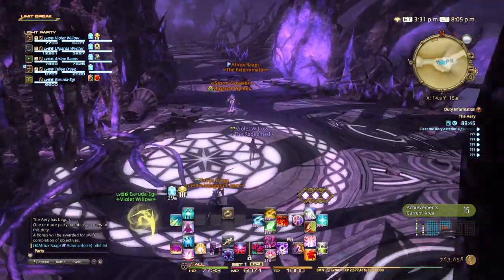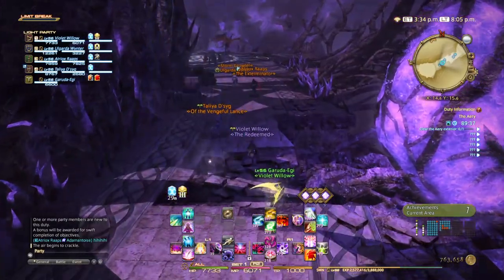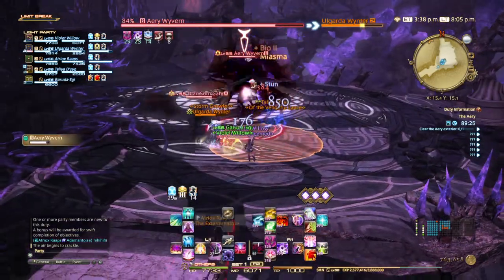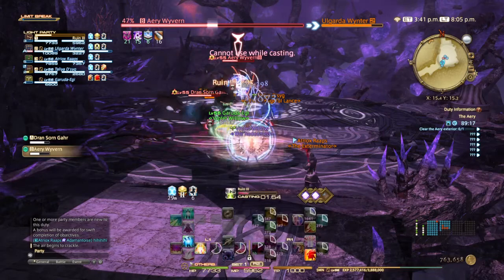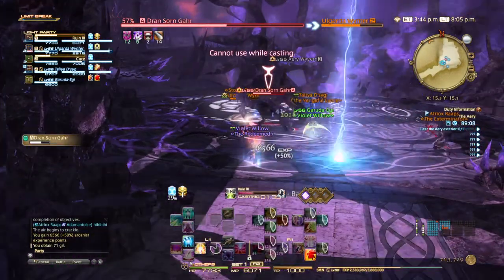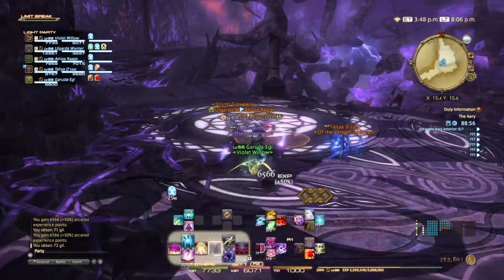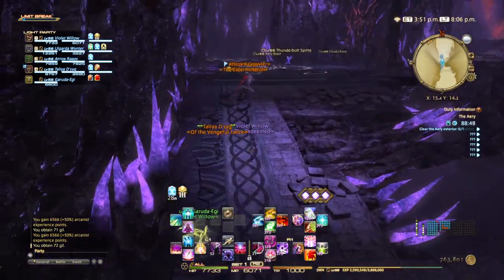For this first section of the dungeon, there's going to be random lightning bolts hitting the ground — don't get hit by them. You'll notice I opened that battle using Tri-Disaster instead of my normal Miasma and Bio combo, instantly inflicting the two status effects and then Baining onto the other. This makes your combo so much quicker, as you don't have to worry about the casting time for your Bio and Miasma. It has a one-minute cooldown, so you're not going to be able to do it for every group unless a minute passes between pulls.